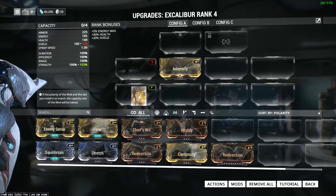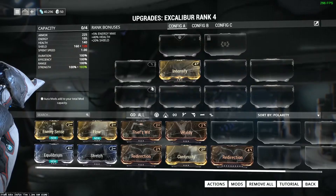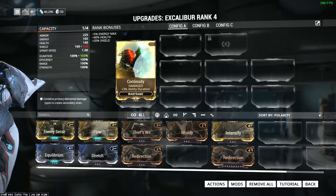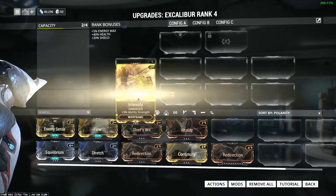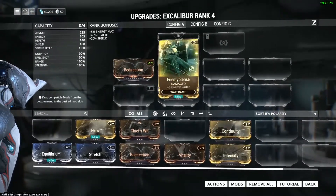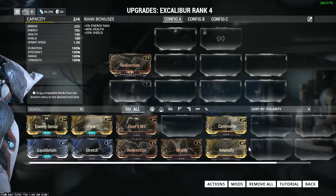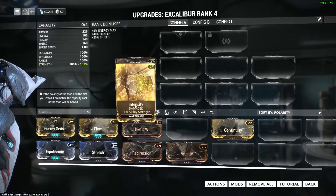So if I put this card, which costs four, into a matching polarity slot, it only costs two because the cost is halved. If you put it into a slot that doesn't match, it costs one and a half times — so a two-cost mod becomes three. You want to avoid mismatching and, where possible, get your highest-cost card into the matching slot. You can hit Actions at the bottom and auto-install, but that doesn't really make the best use of your polarity.